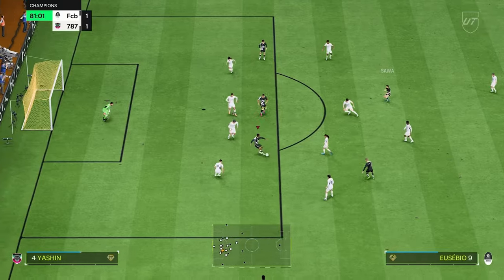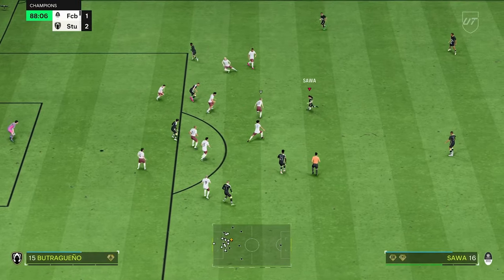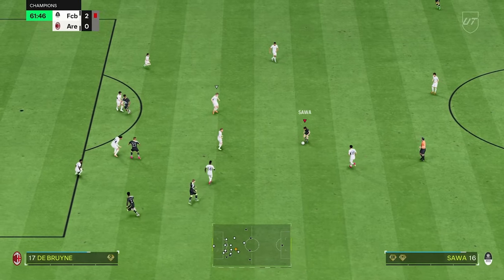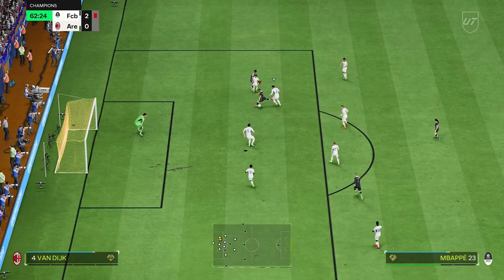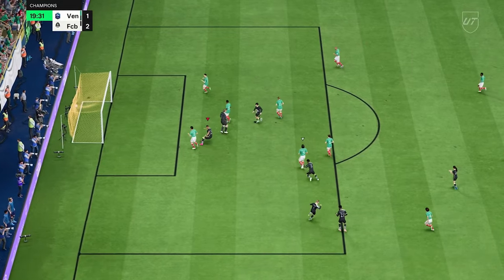Your right striker is going to be on stay central, getting behind, and stay forward. You need a very pacey player here, as he is one of your main attackers. By keeping him on stay forward and central, he will constantly drop between your opponent's defenders for the last pass, scoring easy goals by receiving cutbacks or short driven passes from your left striker. I use Mbappé for this position and he's really good.